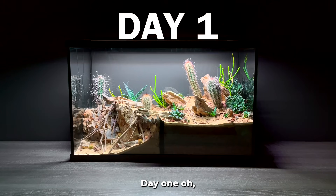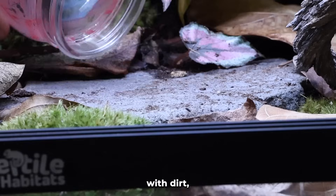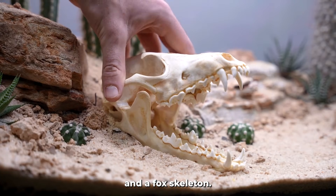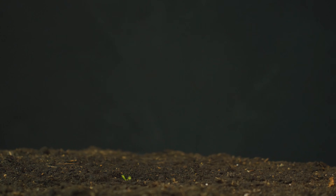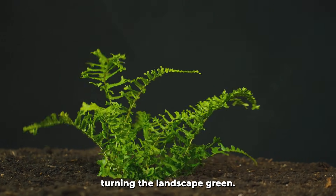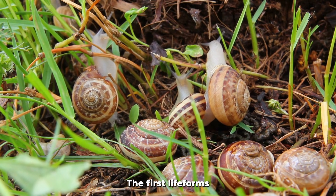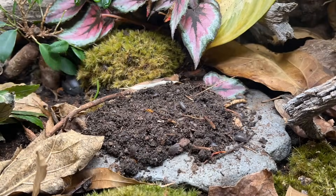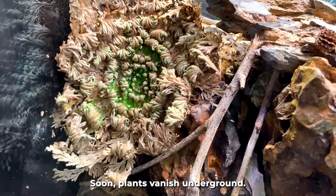Day one: the tank starts with dirt, a log, and a fox skeleton — death sets the stage for life. Plants sprout fast, turning the landscape green. Snails, the first life forms, graze on algae and decay, recycling nutrients. Soon, plants vanish underground.